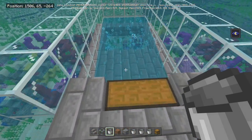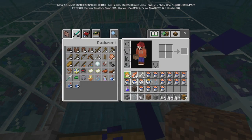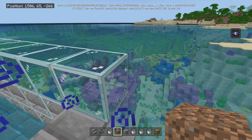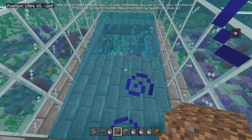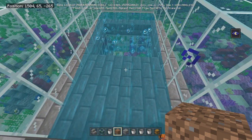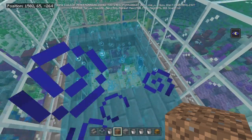You'll also get dolphins in here that you can attach to a lead, and you can actually build something to take them somewhere else. There are going to be drowned. You're going to get cod, salmon, anything that's in the water. You'll get turtles too — as we saw, turtles will eventually come up here.